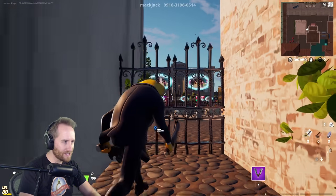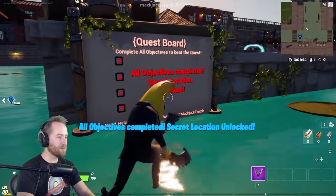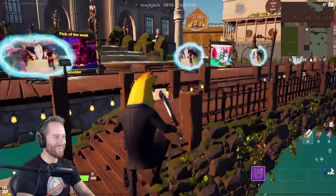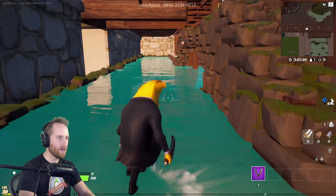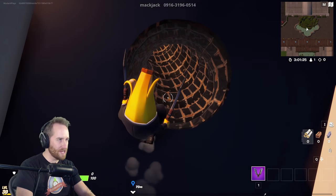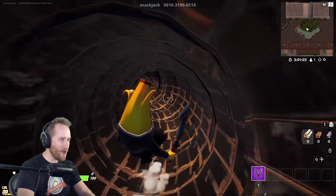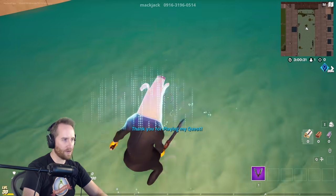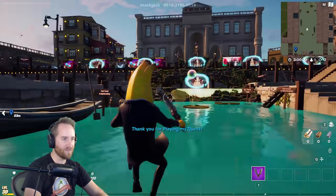Let's go get the completed screen. All objectives complete — secret location unlocked! Where's the secret location? Oh wait, it looks like it's underneath here, just back behind your portal. There's a new location. Let's slide down the slide! Whoa, we did it! Well done, Mac Jack. Well done. That was super fun.